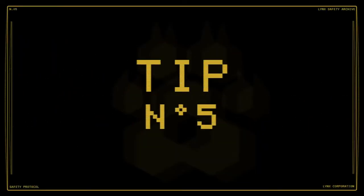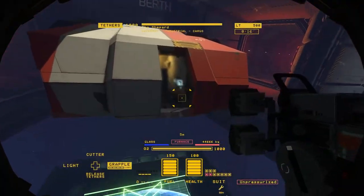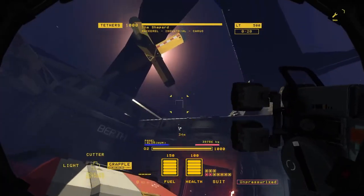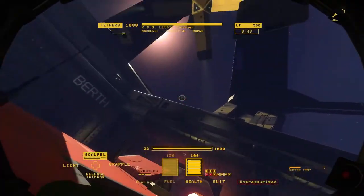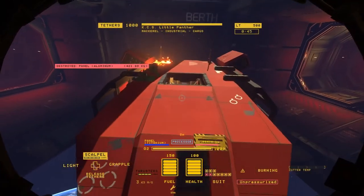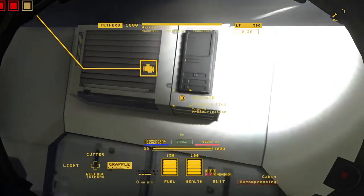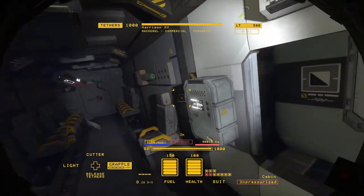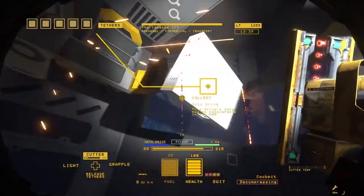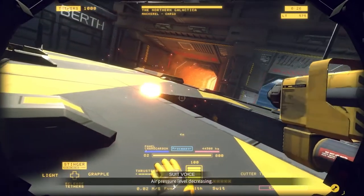Number 5: Atmospheric Regulation. You will encounter some areas in ships that are still pressurized, and exposing them to a vacuum leads to a decompression event. The escaping oxygen hurls all loose objects towards the breach and often results in an explosive chain reaction. The safest way to depressurize a room is to find an atmosphere regulator and shut it off. If that's not an option, try to find a safe spot to decompress the room yourself. If you're feeling creative, sometimes you can even use decompression events to your advantage.